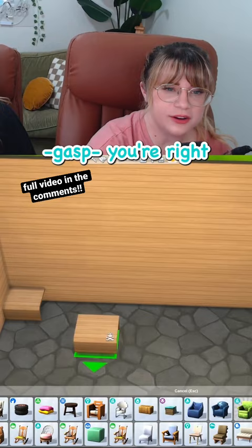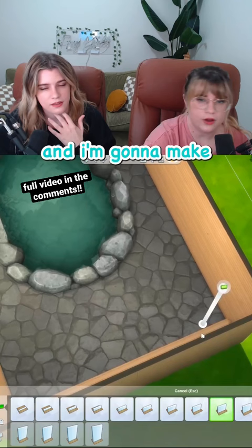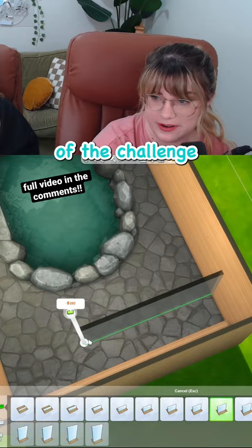I want to line this entire back wall with them and then add showers on another wall. I'm going to make it a half wall here so that we're keeping with the spirit of the challenge. I think that's the bathroom done. I'm actually really pleased we started here because now I think we have a vision for what to do with the rest of the house aesthetically.